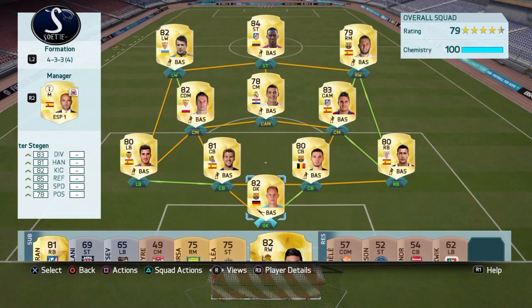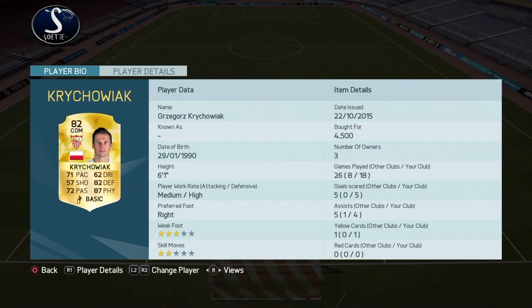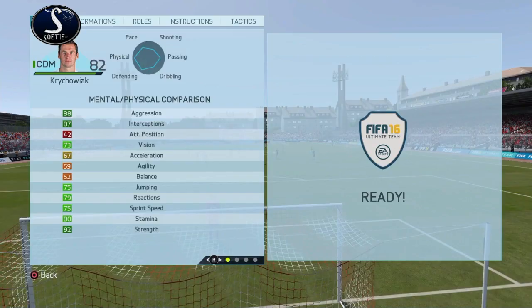And then the goalkeeper — I took Staken here. He's 6 foot 2, and that's very important for a goalkeeper. On top of that, he only cost me about 1.5k as well.